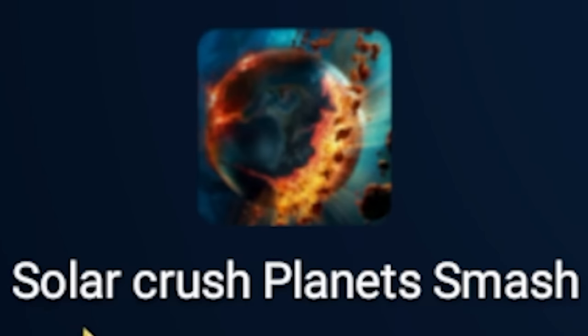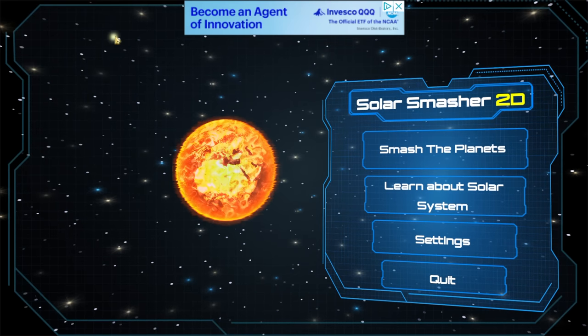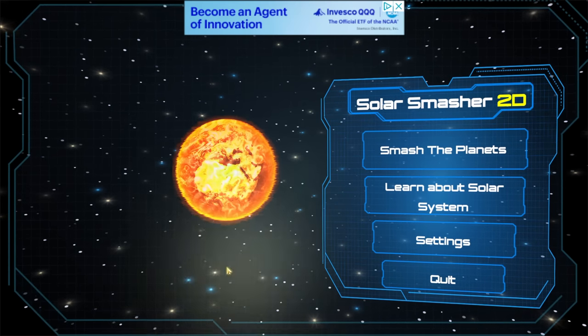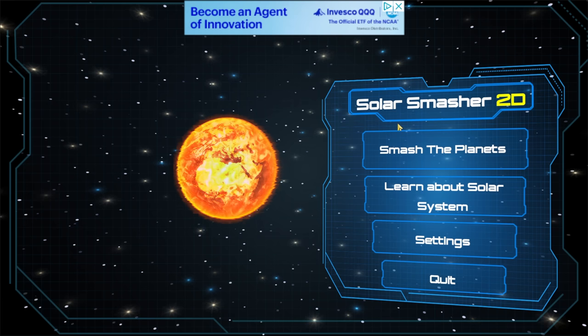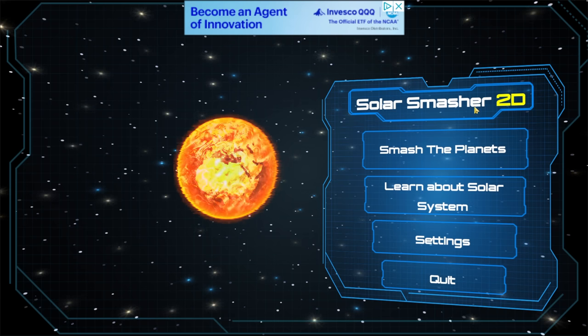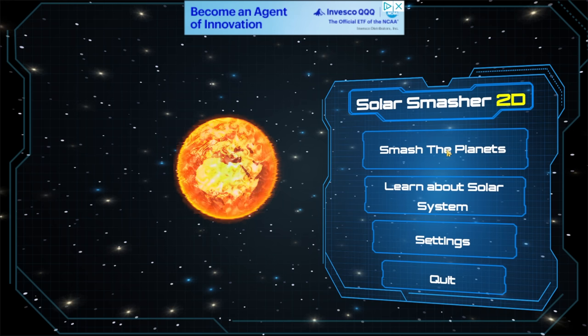Next game we've got — this is the longest name of any game they've ever made. It's called Solar Crushed Planet Smash. Let's play it — or as I like to call it, SCPS; it doesn't really roll off the tongue. You can click on the background, which is a little interesting. Already a similar vibe to Solar Smash. Oh, they're calling this Solar Smasher 2D — I see what you're doing here.